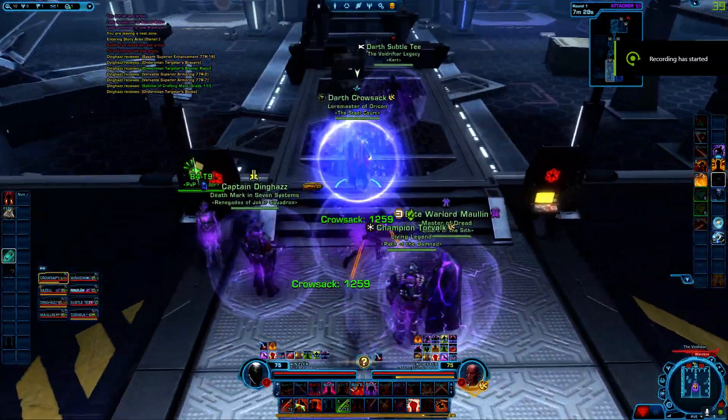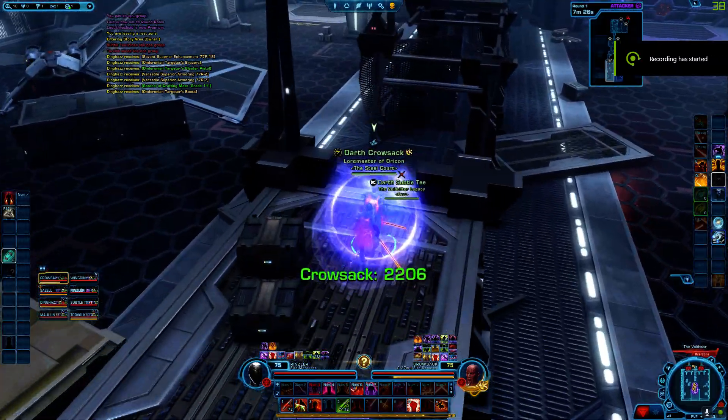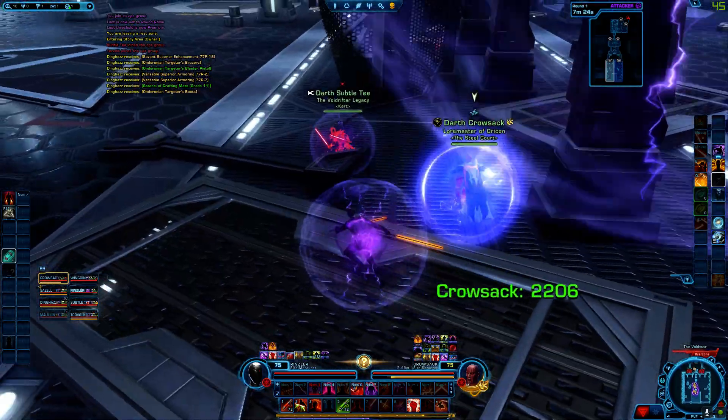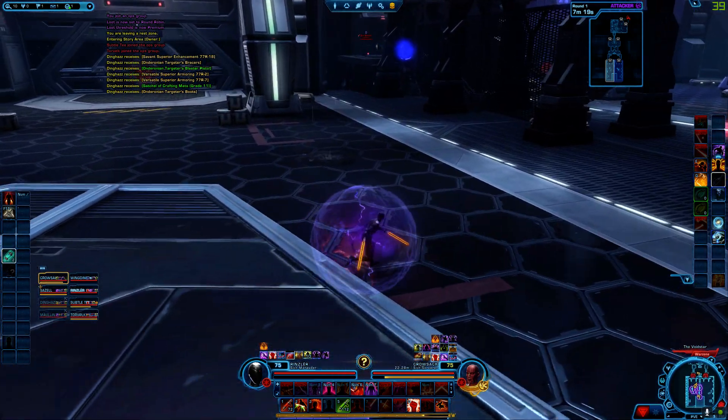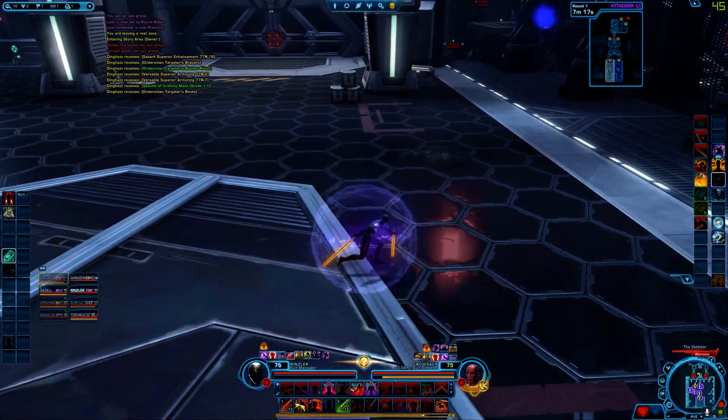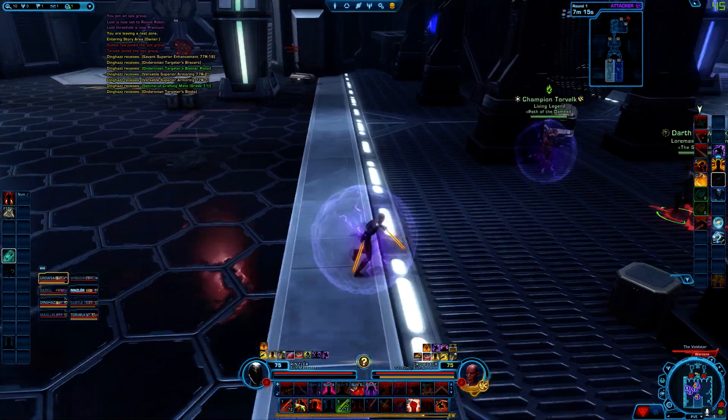Hey guys, I just want to show you how to fix the frames per second drops. Currently I'm playing Warzone with my toon. So as you can see on the top right-hand corner of my screen, my frames per second are dropping like crazy.